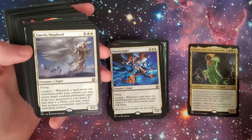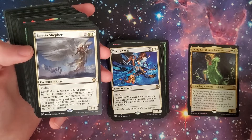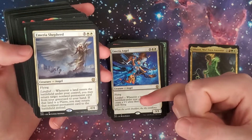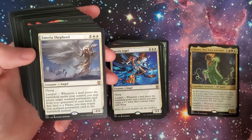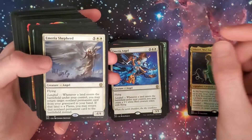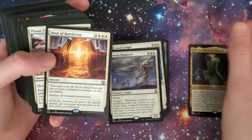Basically, you play a land, and any non-land permanent from your graveyard comes back to hand. If it's a Plains — boom — it goes straight into play.